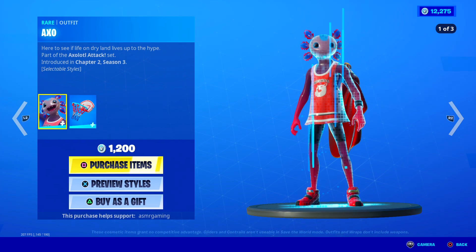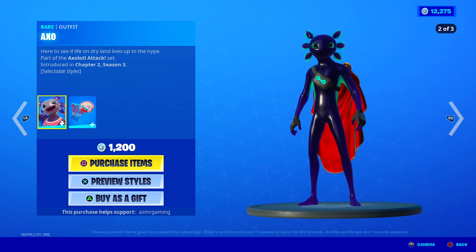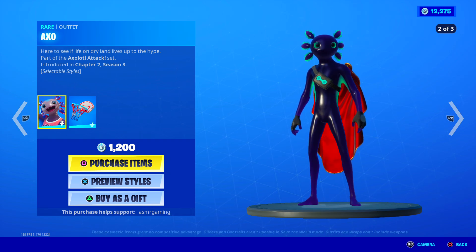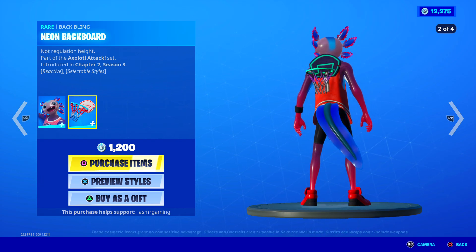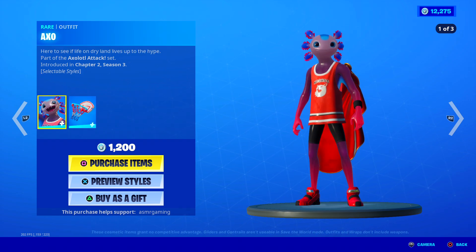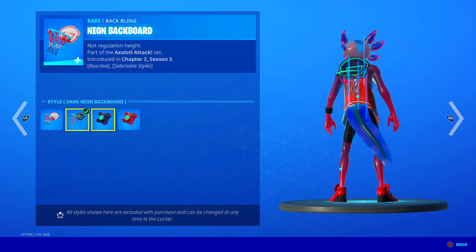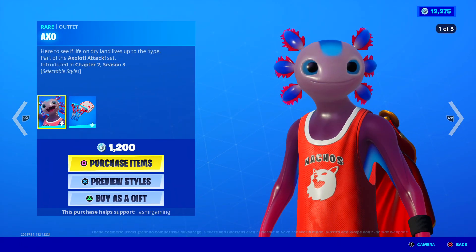Over here we have Axo back — 'here to see if life on dry land lives up to the hype,' part of the Axolotl Attack set. He's got three styles, which is pretty cool. Comes with a Neon Backboard back bling — 'not regulation height.' The back bling is pretty cool though because there are a bunch of styles to choose from, some that aren't even about basketball.